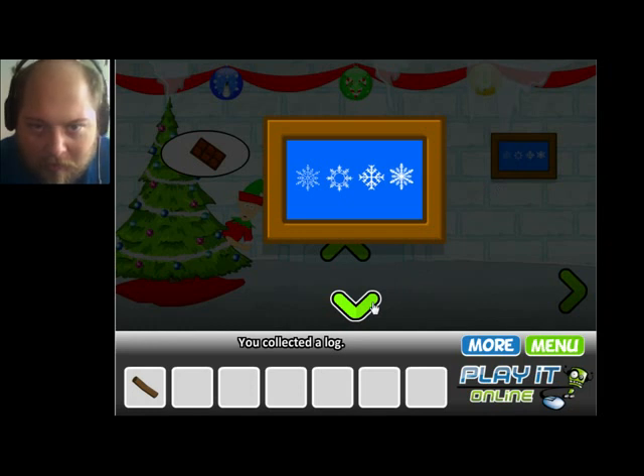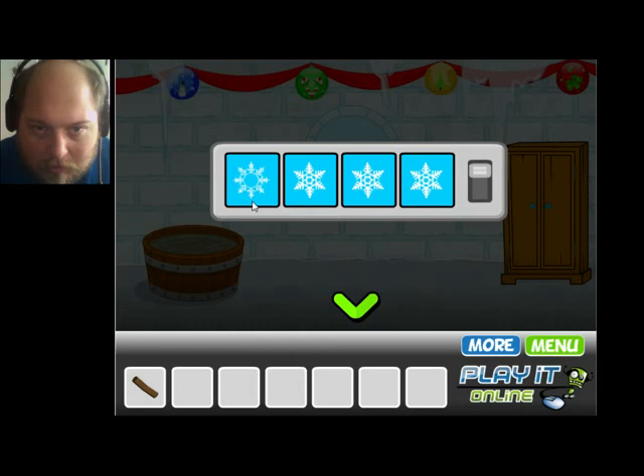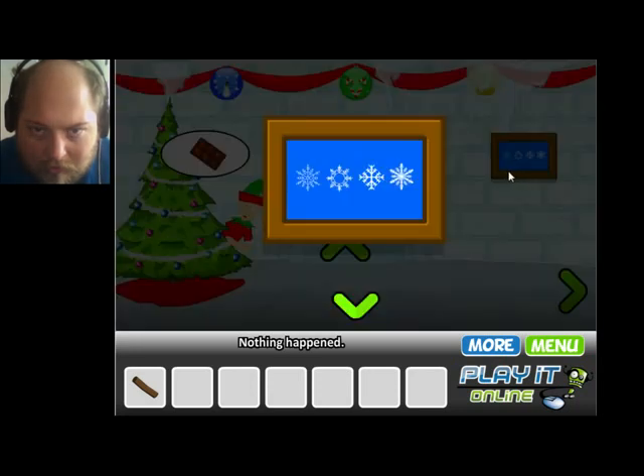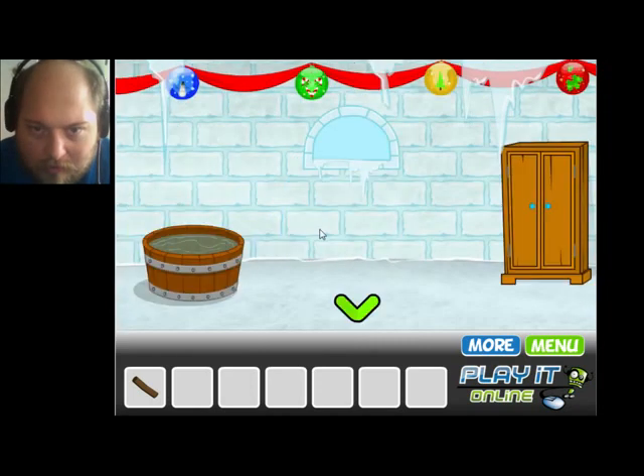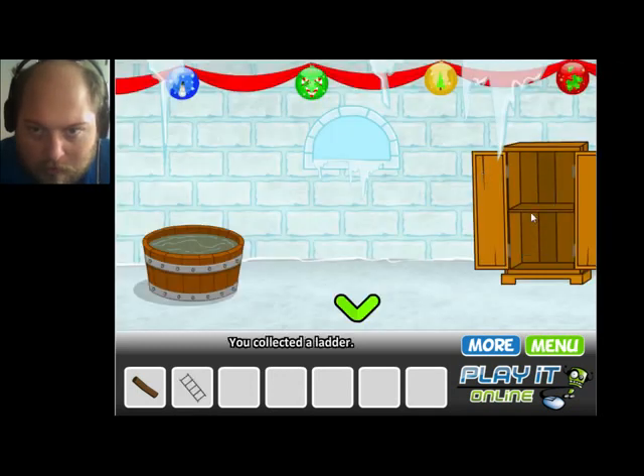So, a tiny one, a normal one, and a big one. I see — almost invisible — one with the whole cross, and big. So this should be correct. Alright, got a ladder. Let's figure out where the ladder goes.